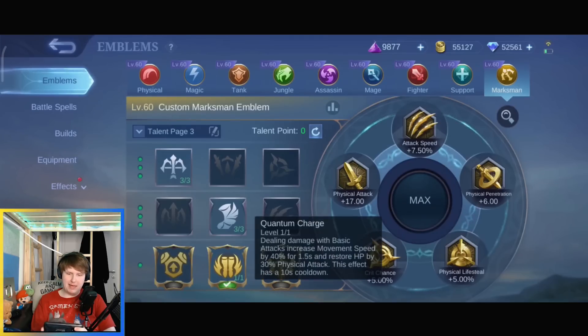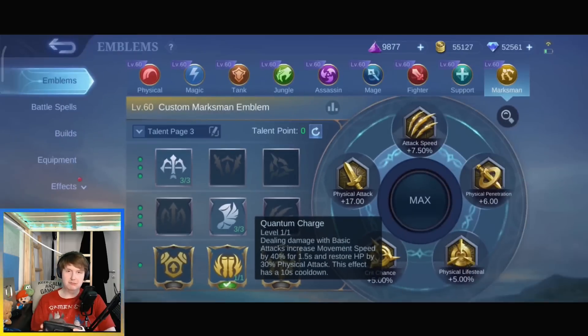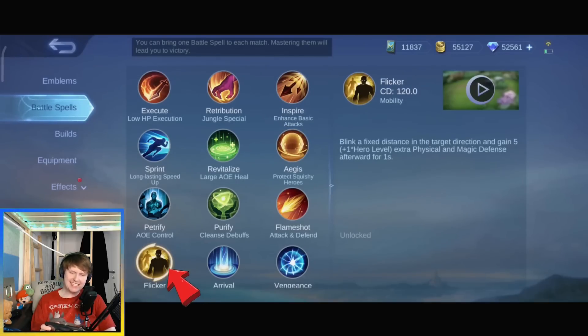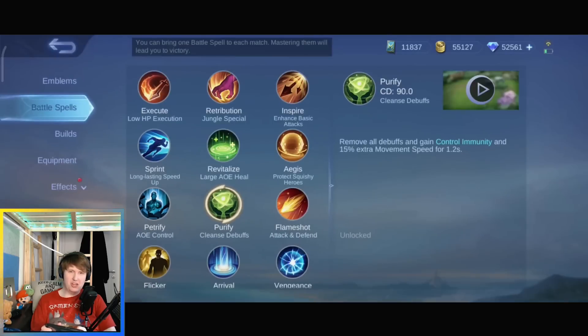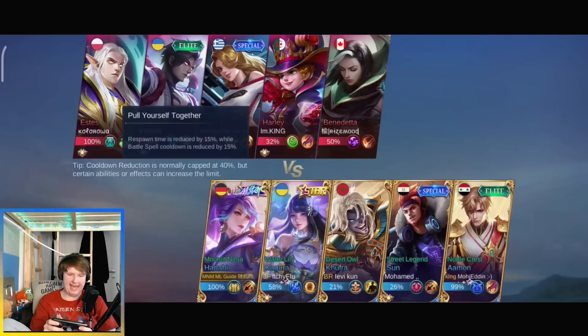As emblem you should use the marksman emblem with Quantum Charge — that's new. Other Hanabi players also use Weakness Finder but I like Quantum Charge better. You have multiple spell options: Inspire, the safest option would be Aegis or Flicker, and technically Sprint or Purify, but those are only for very specific situations.